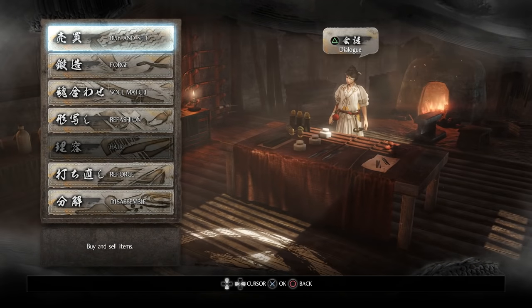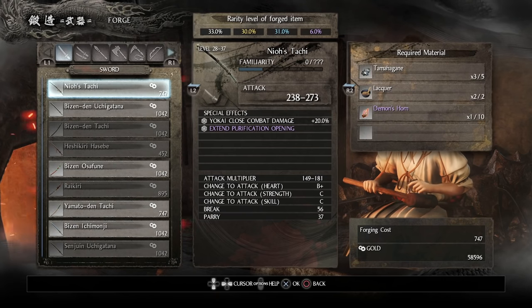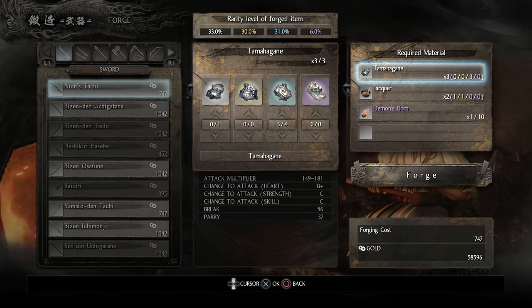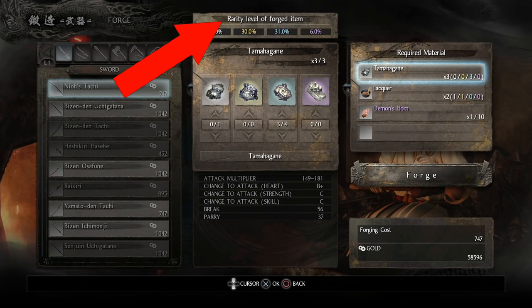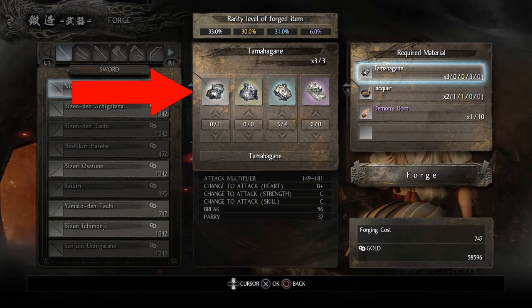That's kind of the principle of this section. If I go to Weapon Forge, you can see I can make different weapons. Over here you might be wondering what 'rarity level' means. Depending on how many of these items you use when preparing this weapon, it will tell you the rarity level you can get — common, standard, rare, or exotic.